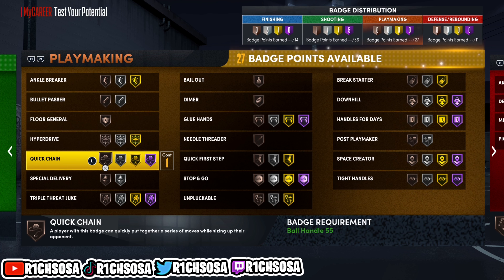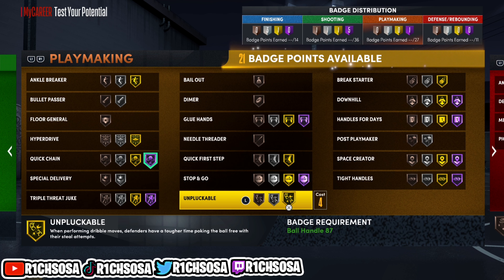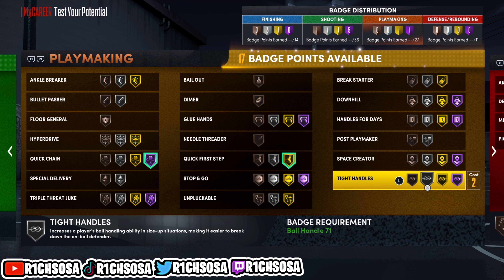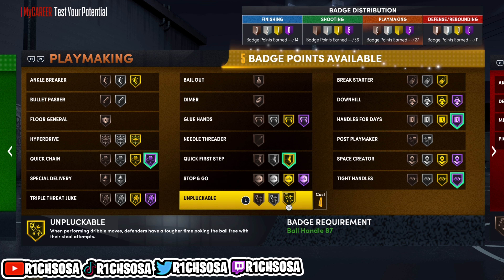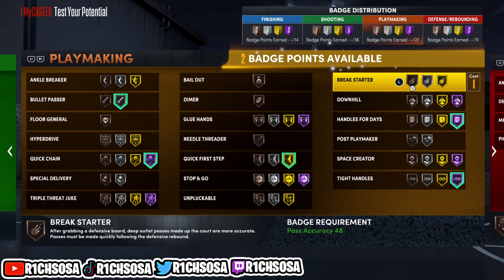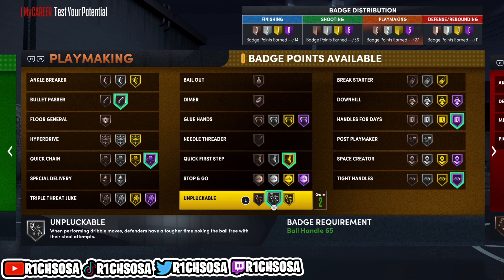For the playmaking badges I'm starting with Hall of Fame quick chain. We are well equipped for everything — shooting, playmaking, and even a little defense on this build. I'm also putting on handles for days, Hall of Fame quick first step, Hall of Fame tight handles, and for the final badge, silver unplugable.